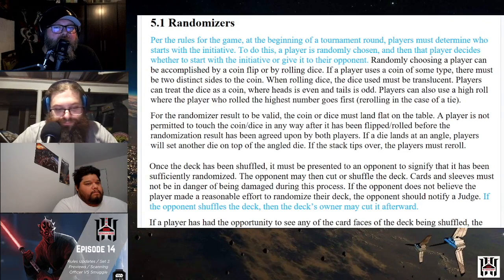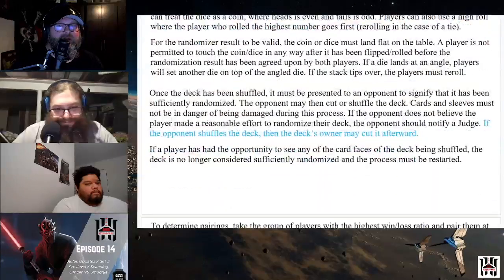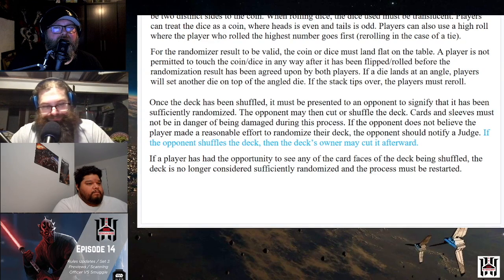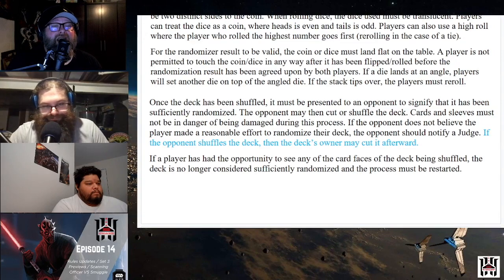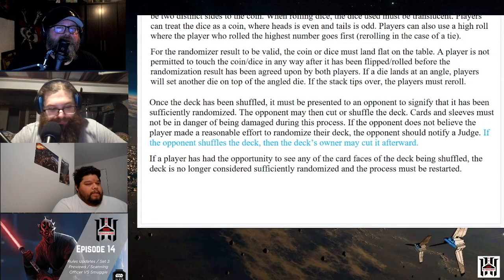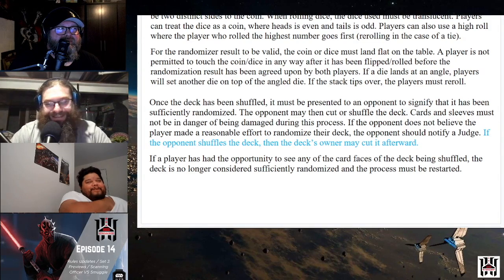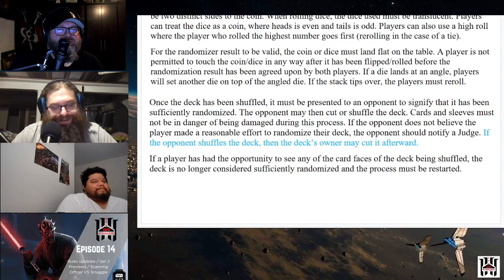They clarified the randomizer rule: the result is only valid if it's a coin or dice, it must lay flat on the table, and you're not allowed to touch it. I don't like the coin — I actually carry dice now specifically for the roll-off. I was at Galaxy's Edge and kicked myself for forgetting to buy a chance cube to use as my randomizer. I played someone who had a chance cube and that was fun.